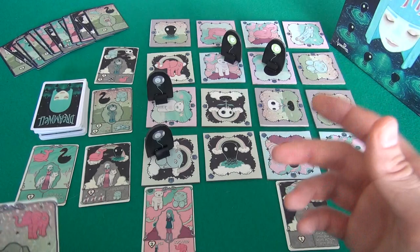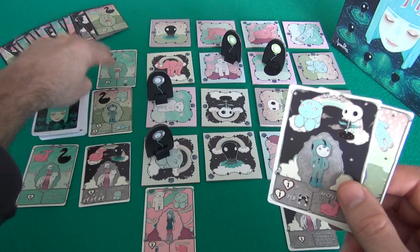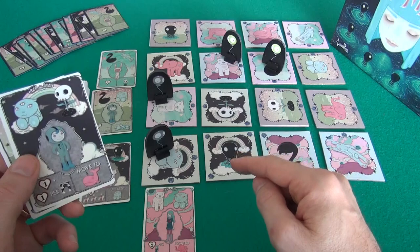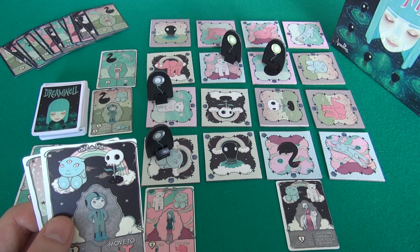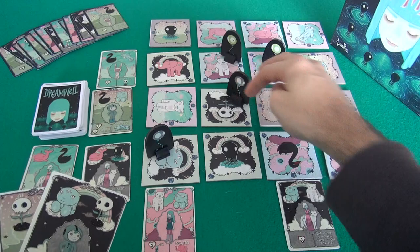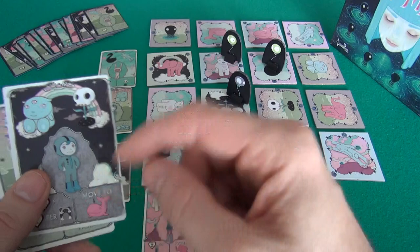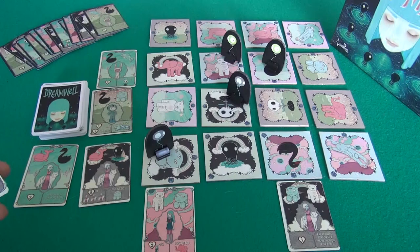That was my turn. Now it's Jen's turn again, and she's got one friend left to find. She draws a card as her first action. She's already got Little Hero, so she just needs to get to Skull now. She gets a free move every turn. Her second thing is she just moves right here. Now her third thing is she can find this friend, because she's got Black Sky, Skull, and Borealis. This is going to let her immediately pick up and move one of her balloons to Whale.